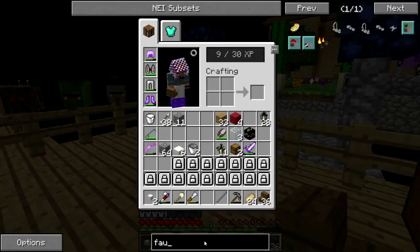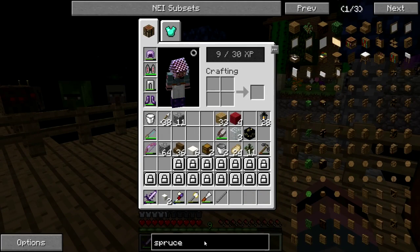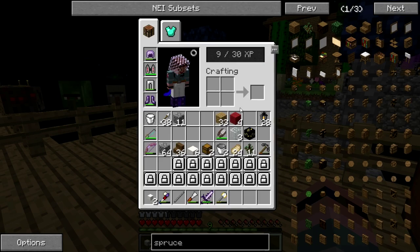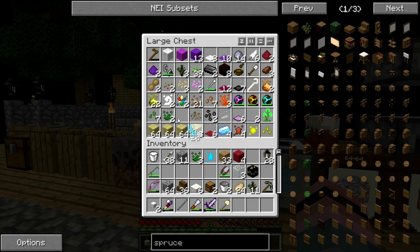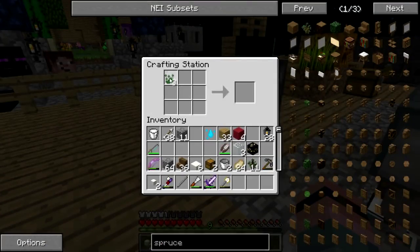There is a way to make spruce logs with Magical Crops, right? How do you make spruce wood? Three nature and a water — oh yeah, I can totally do that. Three nature and a water. Okay, so I need more nature essence.